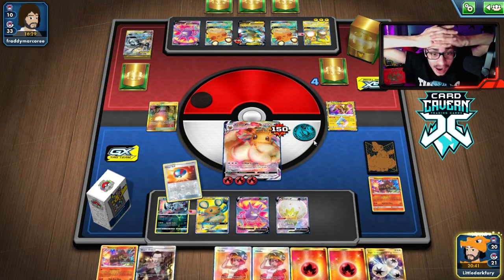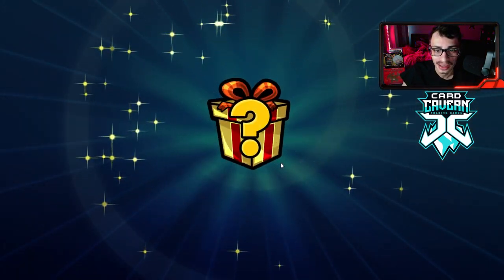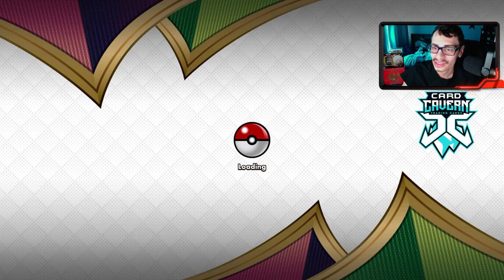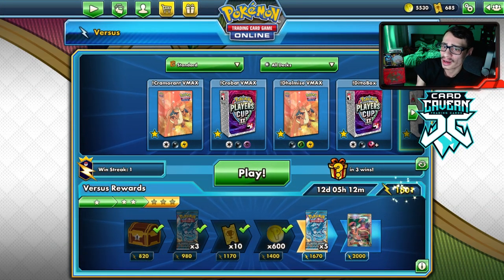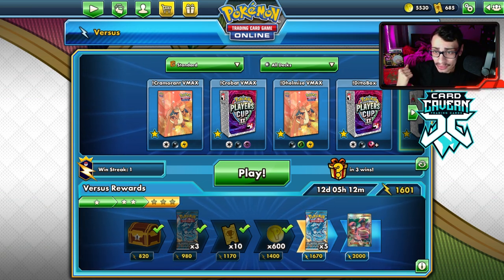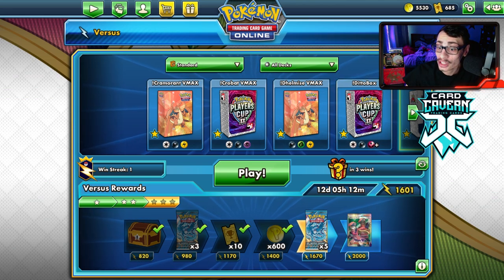Oh my gosh, that was so close! G-Max Cuddle, guys — they flip to attack and fail it. They just didn't have a Switch or an Energy. You love to see it! That was way too close for comfort.